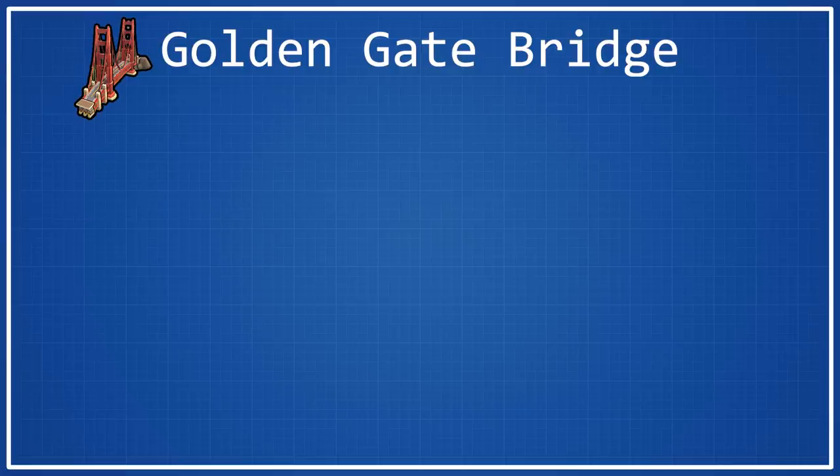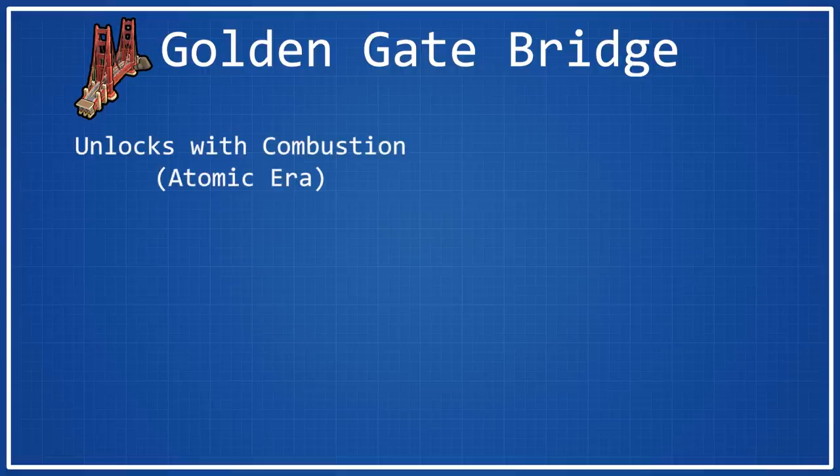The Golden Gate Bridge is a wonder that was added to the game with the Gathering Storm expansion and it is unlocked with the Combustion technology, making it an Atomic Era wonder.